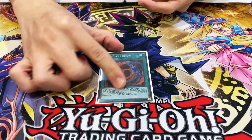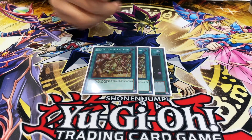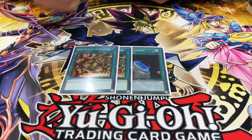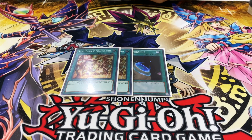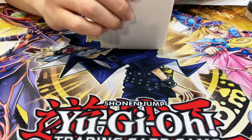Red-Eyes Fusion for the engine. For the Field Spell lineup, it's Secret Village of the Spellcasters and Terraforming. Secret Village just wins games — if you ever get to this against those decks, they just lose because they can't activate spells. It's very good against Rogue — really good to turn off your opponent's spell cards.